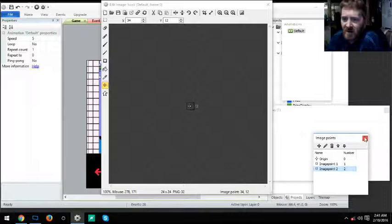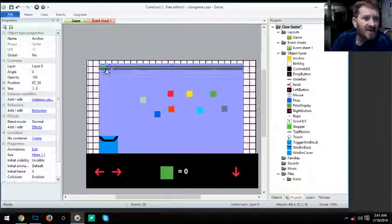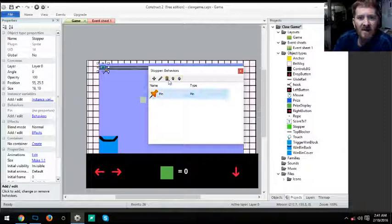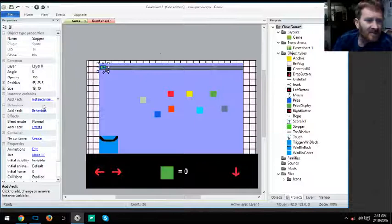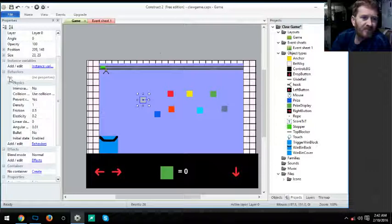For the hook's properties, you'll need the Rex Move To behavior. The green stopper had a Pin behavior added but that wasn't actually needed, so you can delete it — it's just a waste. For the blocks (prizes), you need to add Physics and also Pin behavior.